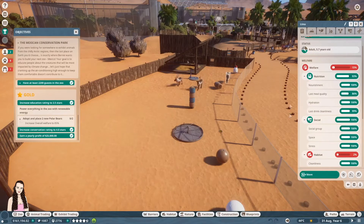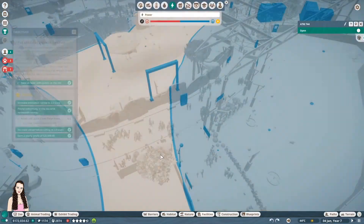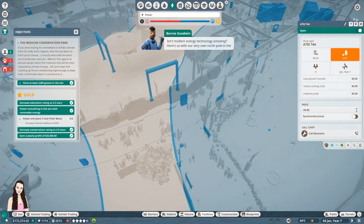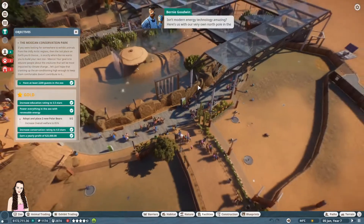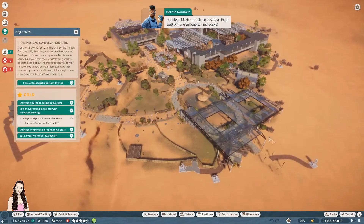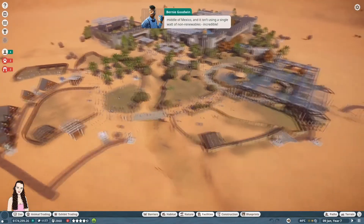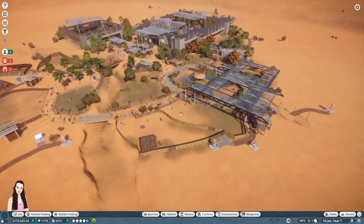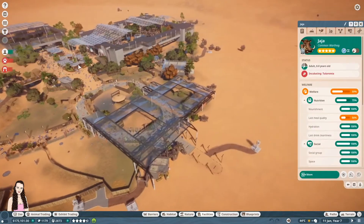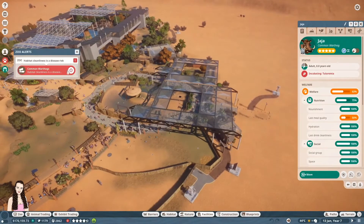Oh no — power everything with renewable energy. Temperature's bad, terrain's bad, hard shelter's bad — I need more hard shelter. Here we are with our very own north pole in the middle of Mexico and it isn't using a single watt of non-renewables — incredible! I put some more solar panels down. All of my wind turbines are starting failing and I've got diseased animals going about. This is stressful but I got all the renewable energy — that's good.